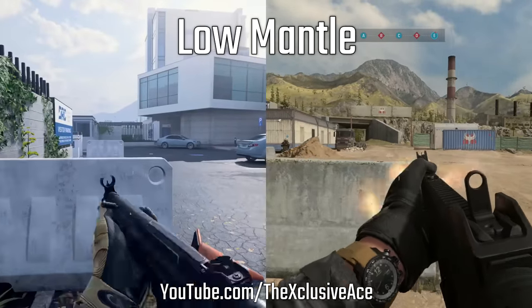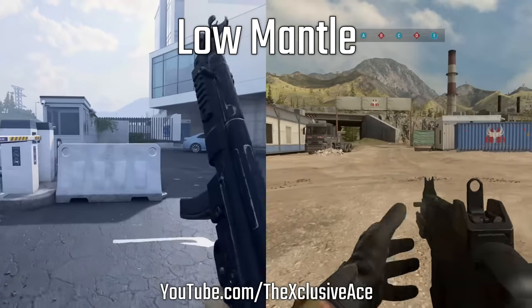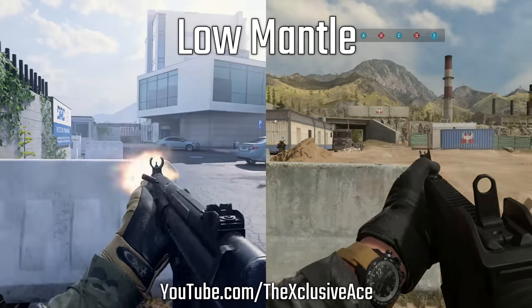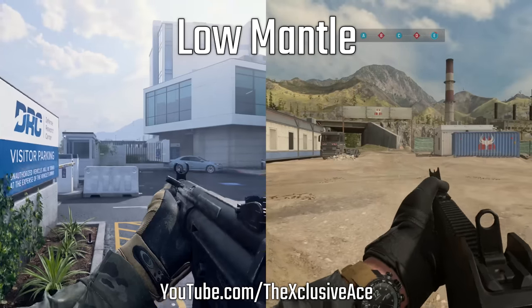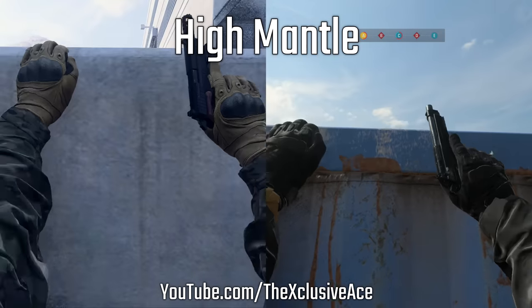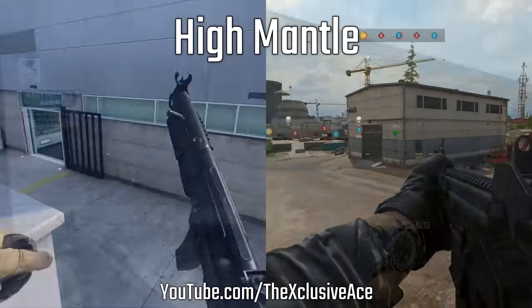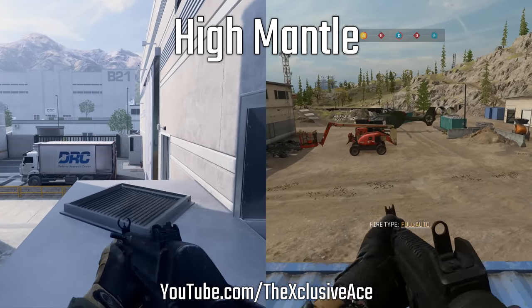Starting with mantling — this is something they did do some work on. However, when you're looking at a low mantle, just mantling over a concrete barrier, it looks like nothing actually changed. With the standard mantle you can shoot the entire time in both games and the timing looks to be pretty much identical. Similarly, with a high mantle where you grab the ledge above your head and pull yourself up, this appears to be essentially identical — there's no real noticeable difference.